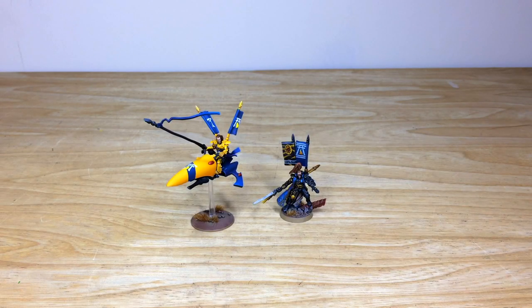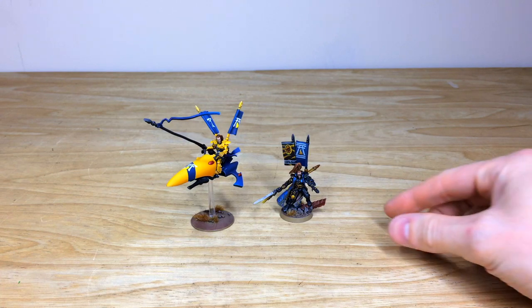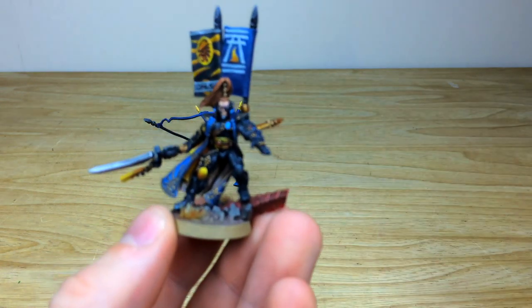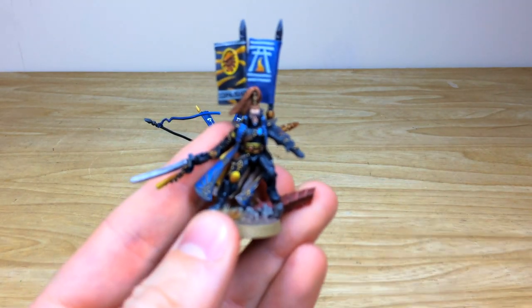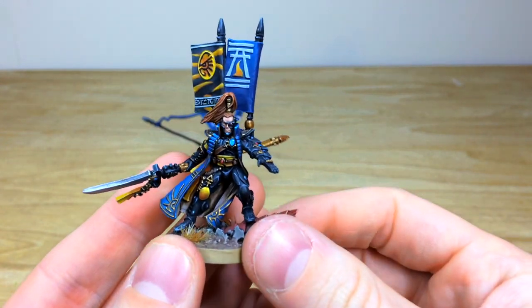First up we're going to have a look at the characters from this Yandan Craftworld Eldar commission — two very cool characters. We have the Autarch on jet bike on the left and Prince Yriel, the man, the legend himself, on the right. We'll start with Prince Yriel — really cool model, this is the Finecast version as well, which is really nice.